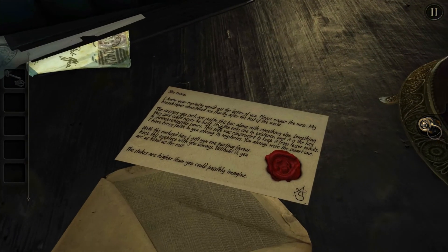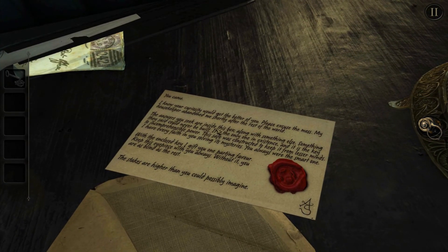Let's read this letter. 'You came. I knew your curiosity would get the better of you. Please excuse the mess - my housekeeper abandoned me shortly after the rest of the world. The answer is you, seeker, inside this box along with something else - something they said could never be built. It is the only one in existence and it is the key to incomprehensible power. The safe was constructed to keep it from lesser minds. With the enclosed key I gift you one parting favor - keep this eyepiece with you always. Without it you're as blind as the rest. The stakes are higher than you could possibly imagine.'